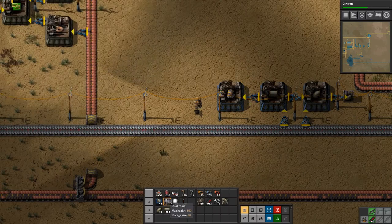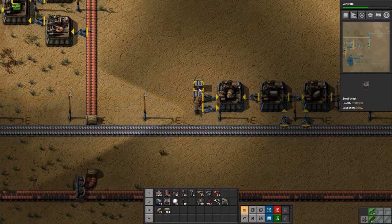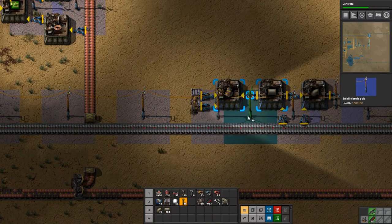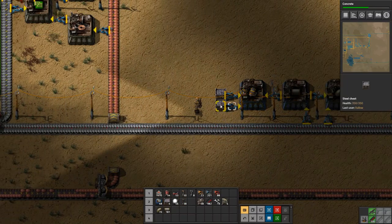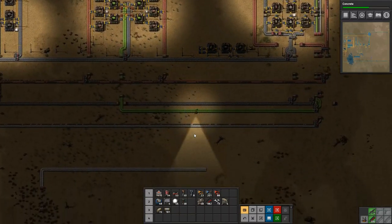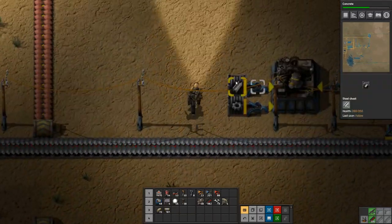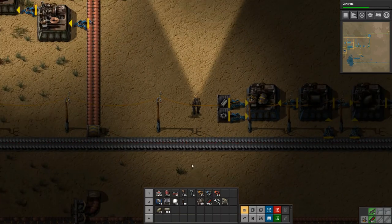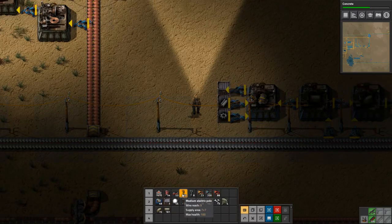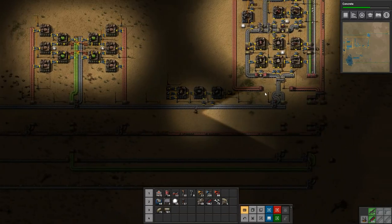We'll put down a couple of chests like that, and a power pole. We'll stick gears in there and put steel in there. I think I'll grab some more steel for it. And then we need an output — we do need a power pole more. That's okay, this is just temporary just to get some engine units, which we have now.